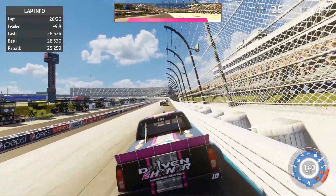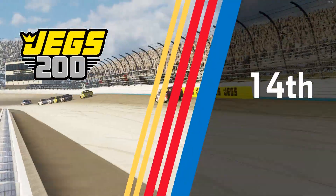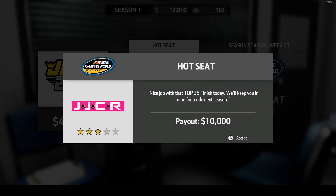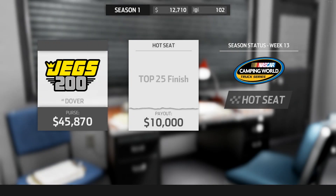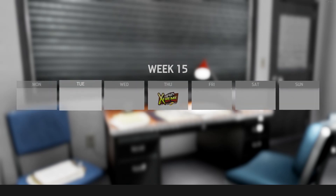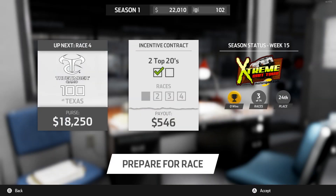Coming to the checkers — 14th! Definitely hit our goal. Finish 14th, 20 fans, and we get $10,000. Nice job with that top 25 finish today — they'll keep us in mind for a ride next season. We're already back up to $22,000, so we can afford to work on the car some more. Our next race is at Texas. We'll do some more work on the car in the next video, go racing, and see if we can get a little bit better. As always, thank you very much for watching — take it easy.